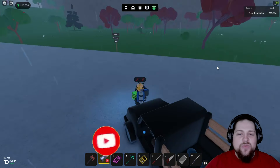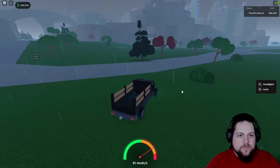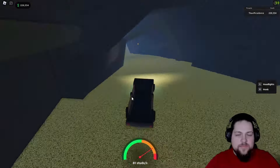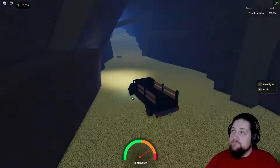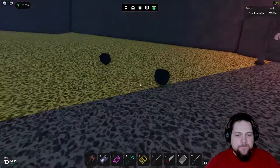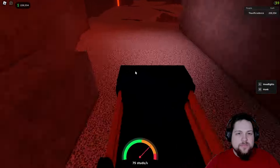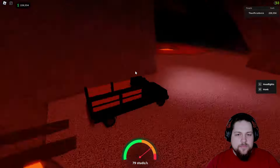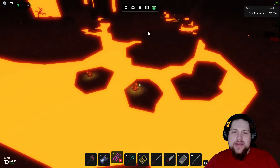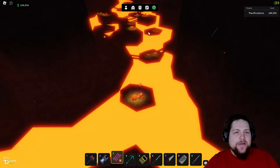The first one we're going to do is the magma cave — so this is how we get to the magma cave. You'll want to take my word for it, but just go in the magma cave and drive around to try to find the flower. It can be kind of rare to find, so just drive through your normal route, do a loop, and try to find that magma flower.